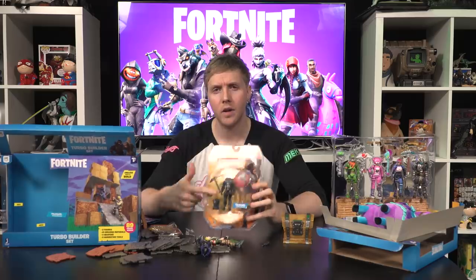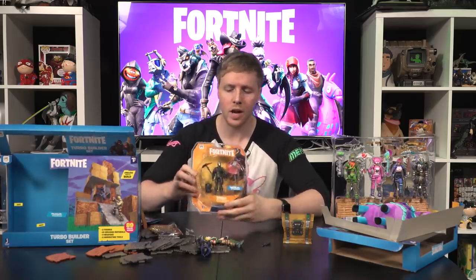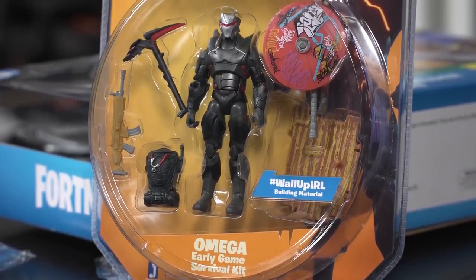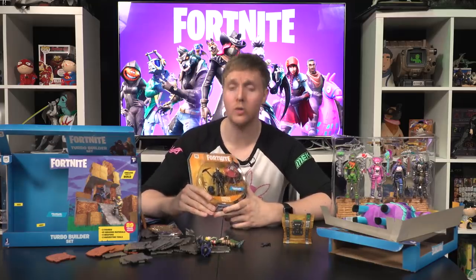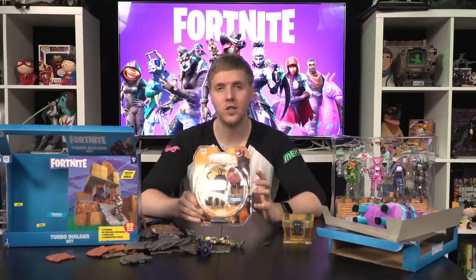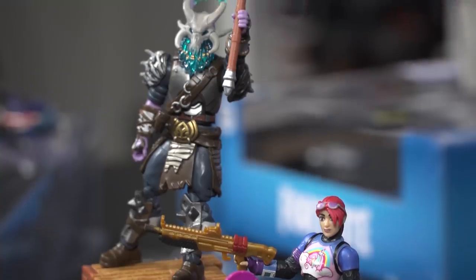Moving on to our final figure, we have the Omega Early Game Survival Kit. This is just one figurine that comes with a little bit of everything: his pickaxe, the Graffiti Victory Royale umbrella, a backpack, and a golden Scar — I'm not sure exactly how early game that is, it's a pretty good drop. And then also one build mat to go with it. It's worth mentioning there are tons more figures available to buy, like Rex, Bandolier, Drift, Raptor, and Technique.